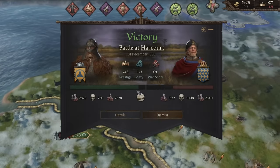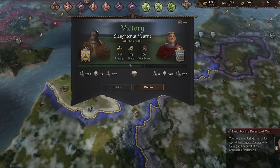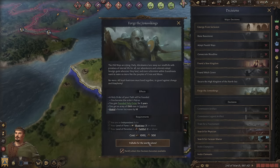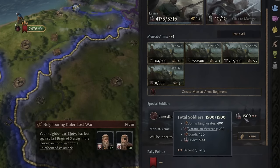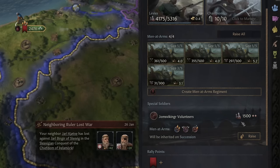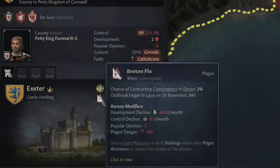From those two battles we gained a lot of prestige and piety. I continue chasing him down — and I completely stack wiped him, which gave a lot of prestige and piety. I finally have enough to forge the Joms Vikings. If I check my military tab, I have these 1500 special troops, inherited on succession — I'm only going to use these in an emergency. When raiding, try not to enter places with the plague, because there's still a chance we'll get the disease even if it's very low.